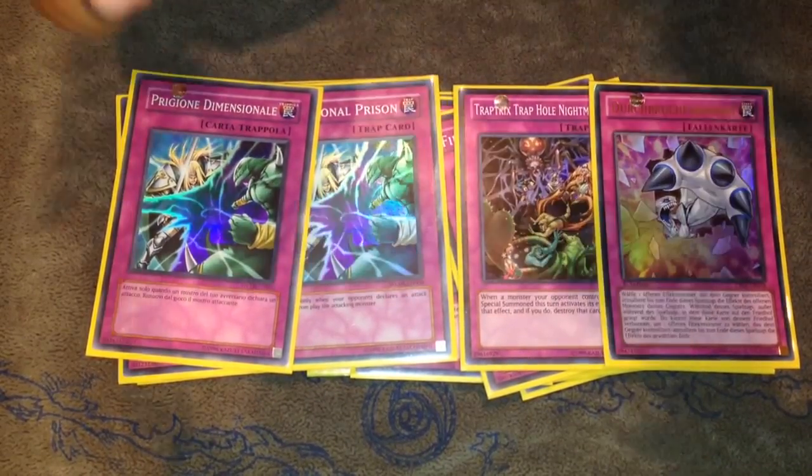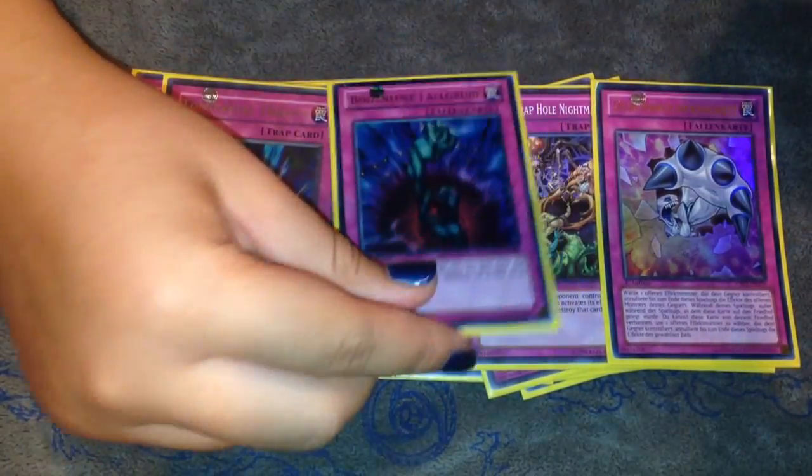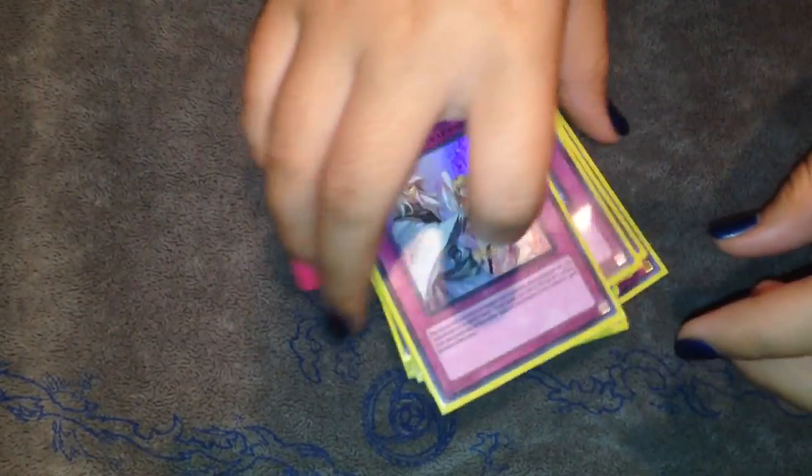One Breakthrough Skill — I like it, especially against HAT because they go into Number 101 and this card is really good against 101. It's just a good card in general. I used to like it a lot more before I cut it to one, especially because I also run Fiendish Chain. Then we have the staples: Torrential Tribute, Bottomless Trap Hole, Compulsory Evacuation Device, and Solemn Warning.